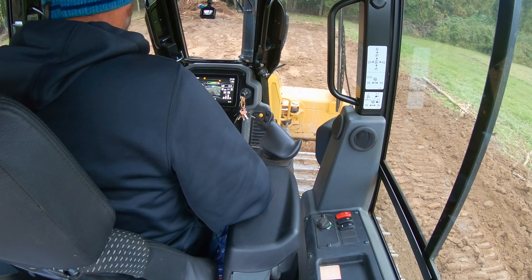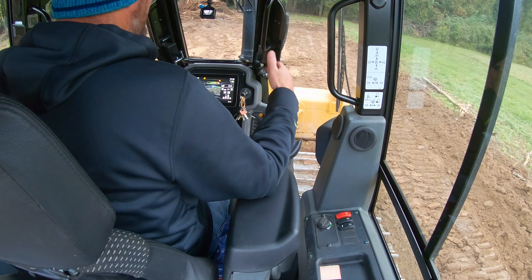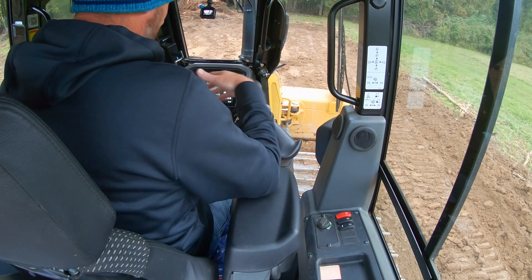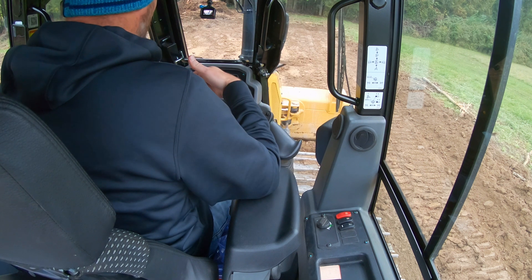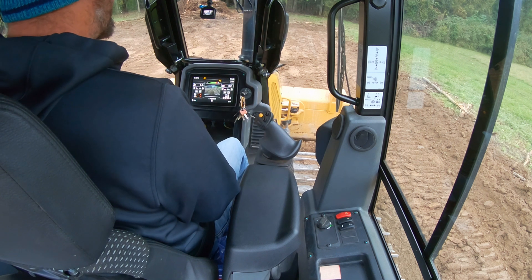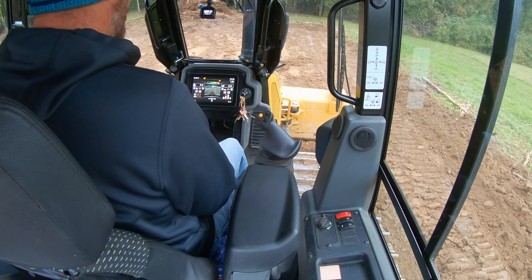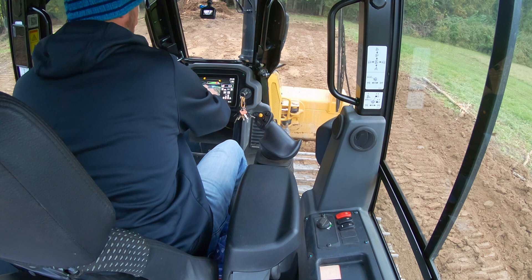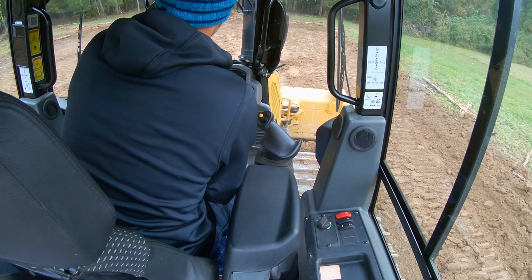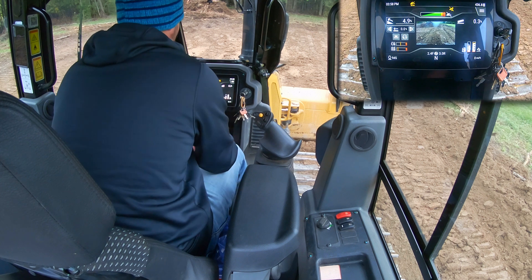We're back in the D3 playing with Slope Assist, which is Caterpillar's 2D machine control. I'm not going to get into the difference between 2D and 3D in this video — there are videos on that. Here's where we're at: we're going to do main fall slopes today, and also talk about transitioning slopes in the middle of a carry. First thing I'm going to do is turn off my cross slope because we only want to do main fall.